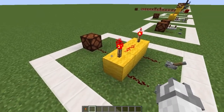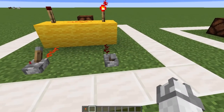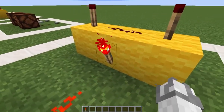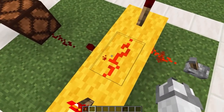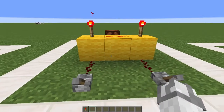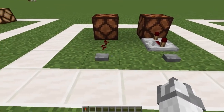This is an AND gate. Even though one lever turns this torch off, the other one is still on, so we have to turn both of them off in order for this redstone dust not to power — which would turn that off. If we turn one off, this redstone dust gets powered, which powers the redstone torch. A simple AND gate.